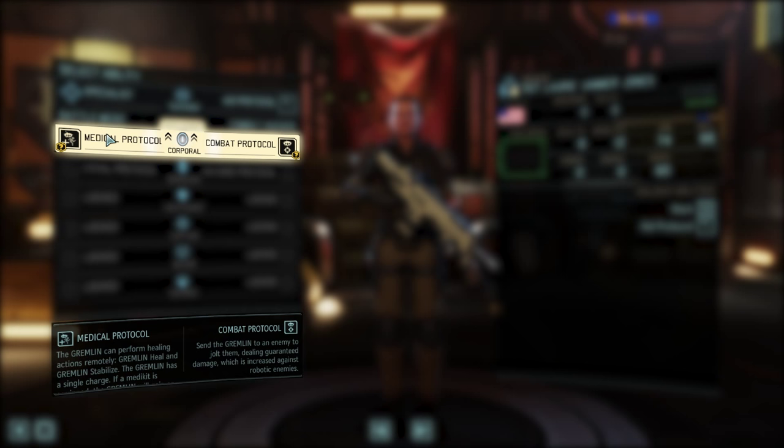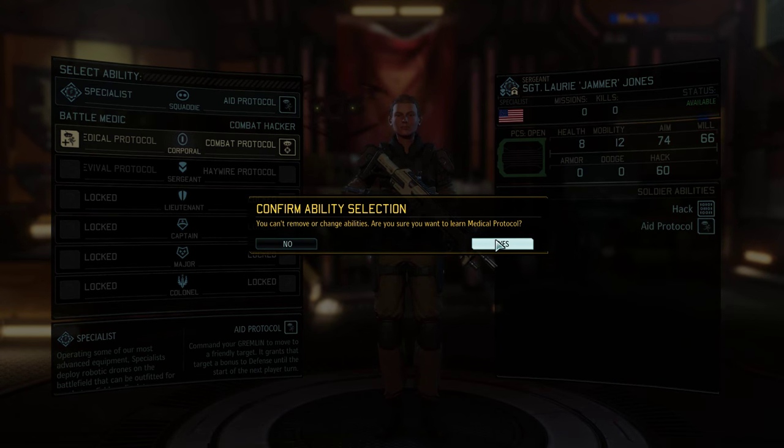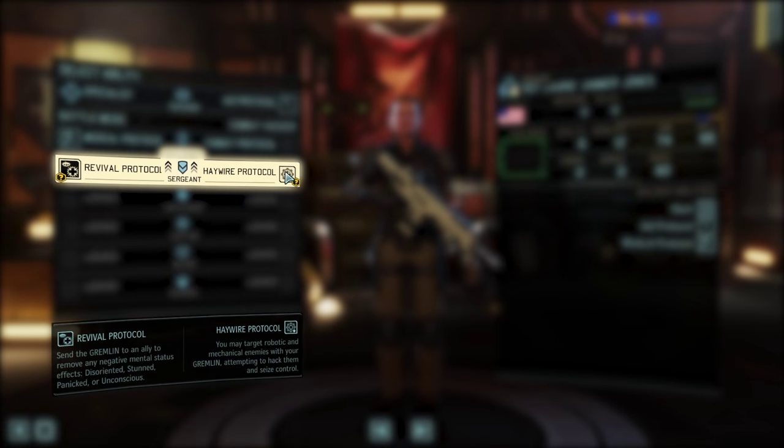One of the things you'll notice is that the descriptions are vastly improved in XCOM 2 — it gives you a much clearer indication of what abilities and items do. The next two abilities are Revival Protocol, which works just like you'd think with the added benefit of removing disorientation, stuns, and panic. And then last but not least, we have the Haywire Protocol, which sounds too cool not to try out — that was the skill I chose for this demo. You can already see some synergies happening between certain skills, and it'll be really interesting to see how people choose to build these classes out.